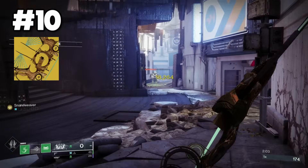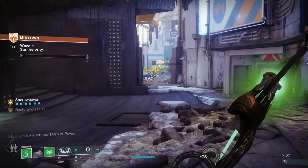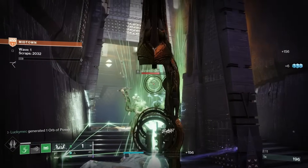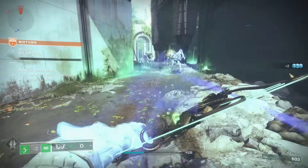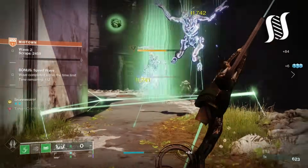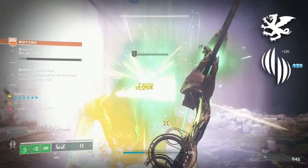First up on our list is Wishkeeper. This strand bow allows you to build up points with precision hits and final blows, and when at 6 stacks, you can fire from the hip to send out a trap that will suspend targets inside of it. With its other perk, you can deal bonus damage and increase draw speed when you damage a suspended target. It has 4 catalysts to choose from — personally I like Hatchling Refit so that it can spread out more damage, though Vorpal and Multithreaded Snare are also good picks.